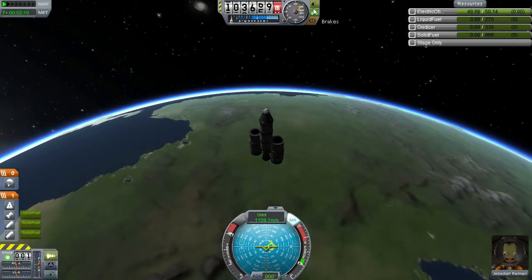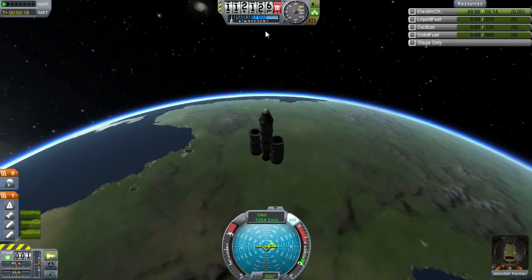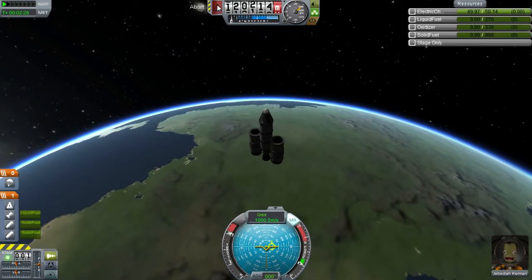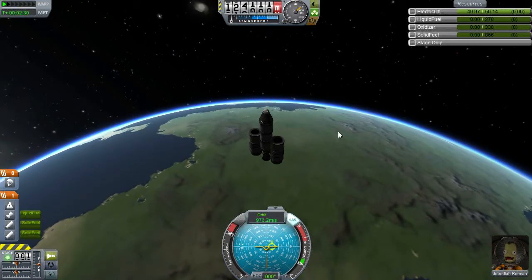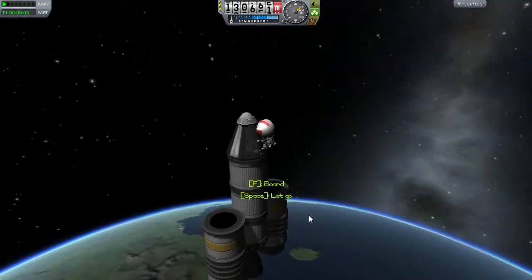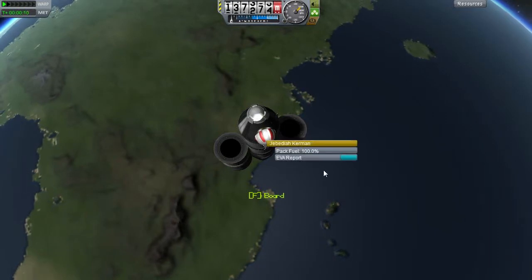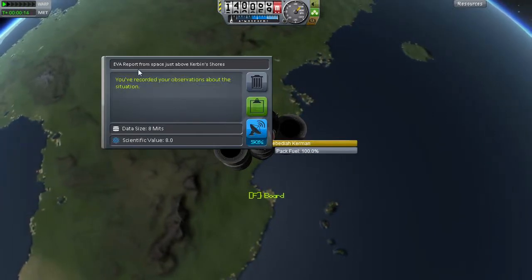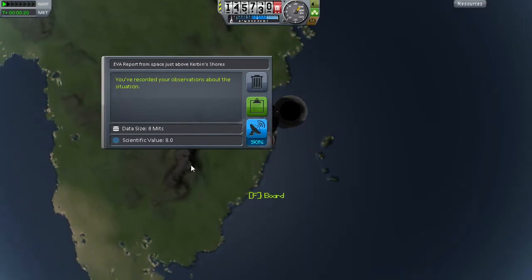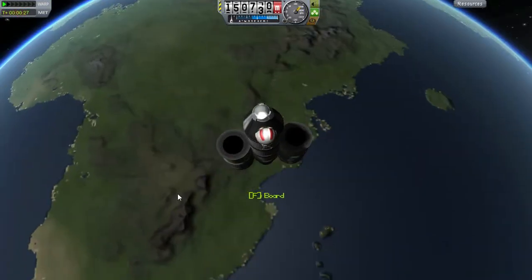Here we've got brakes — toggle with B, gear with G, and lights with U, as I said earlier. This is the abort key — if you set up an action group, you can set up an abort mode where clicking it causes whatever you want to happen. While we're up here in space, we're going to go on EVA and hit L to turn his lights on — he's got a different light button. We can take an EVA report from space just above Kerbin's shores. You can take it over the shores, the ocean, the mountains, the desert, and you'll get different science points for each one. That is very key especially early on.